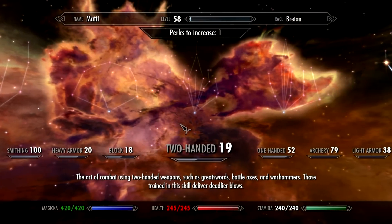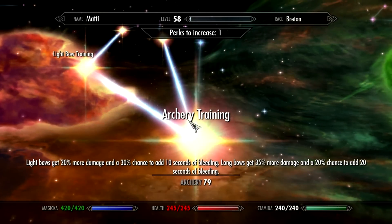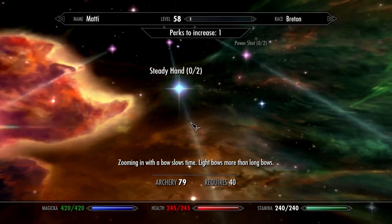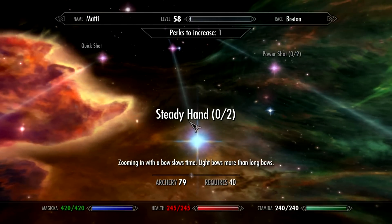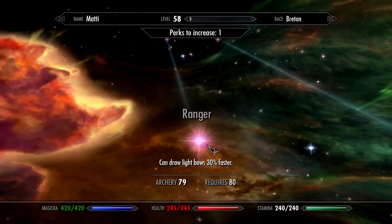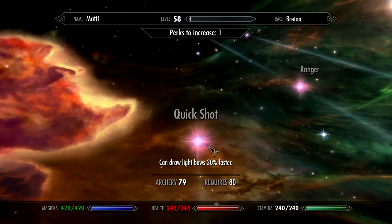One of the things that I have always stayed away from in Skyrim is slow time. You can activate slow time with a blocking perk, with a shout, and in archery it's called Steady Hand. With Ace Combat Skills activated, Steady Hand is required to get Ranger. So the way around it is to temporarily disable Ace Combat Skills and then activate it again once I've bought the perks.